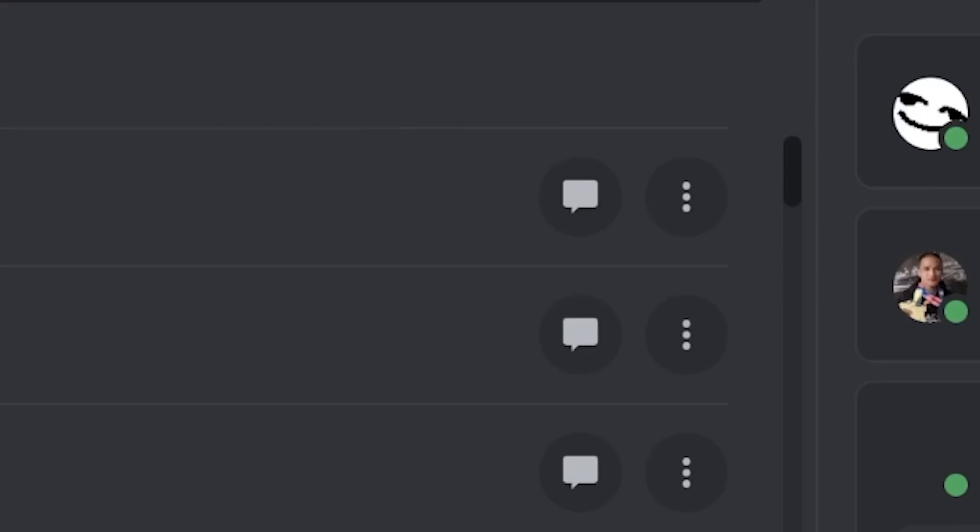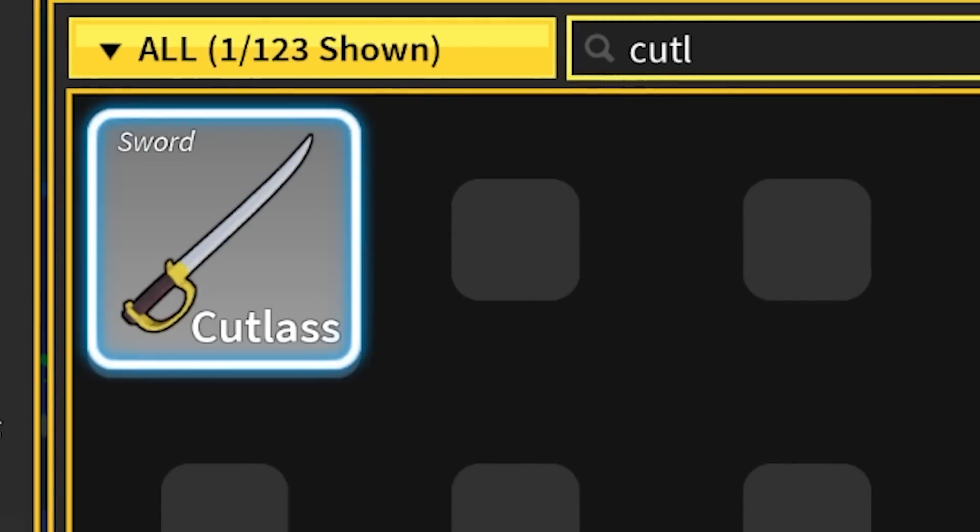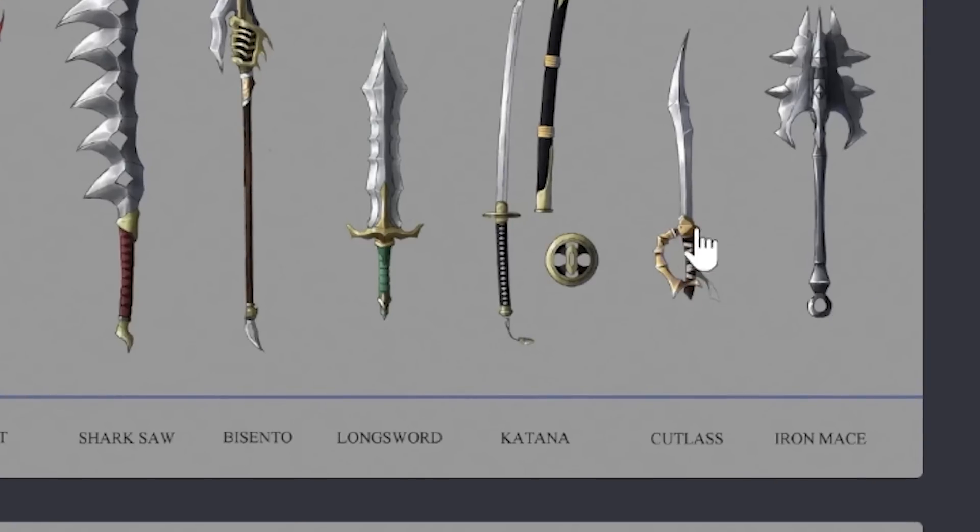Cutlass stuff. Oh yeah, this is one of those plain pirate swords. Oh yeah, look - they added so much detail. They curved this top part and they added a lot of detail down here. But I don't care because this is a really common sword, no one cares.